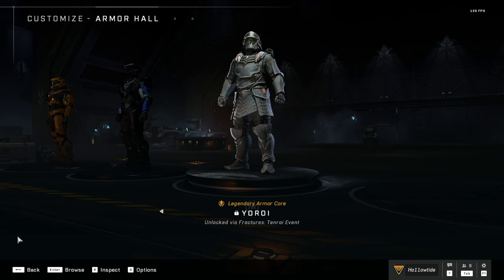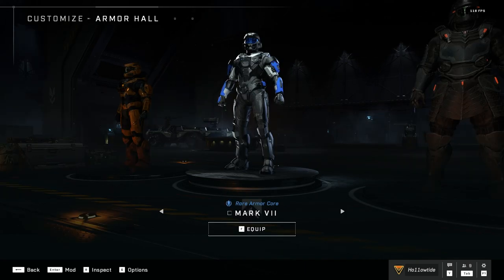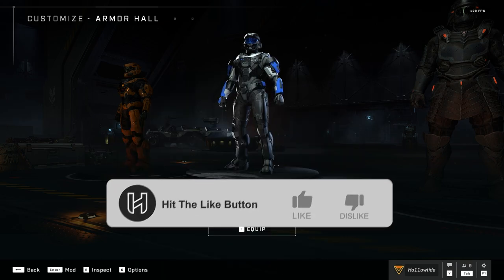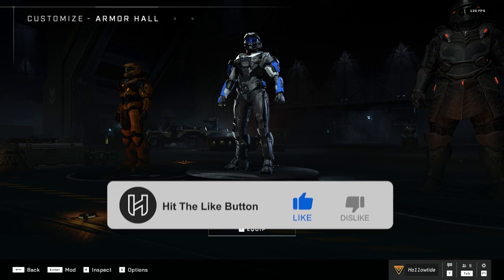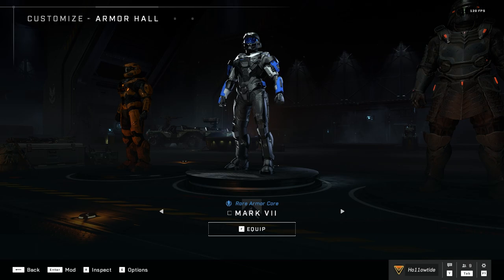We've been told repeatedly that we were going to have more customization, or at least on-par customization with Reach, and that we were going to be able to make these Spartans our own. But we're really restricted in our expression of that customization. It also doesn't make total sense to me that they would do this in a game where customization is a mainstream revenue source. I can't imagine they're going to make people buy coatings more than once just to put them on a different Armor Core. And what I've already seen is people comparing this system to the Destiny shader system, so there's already a precedent for a coating system like this.